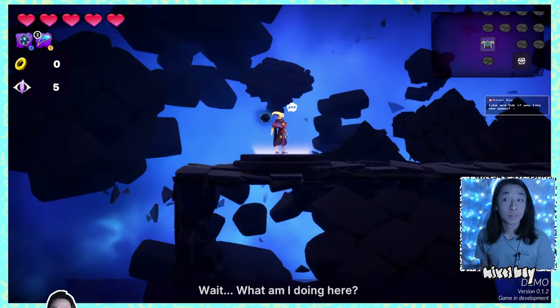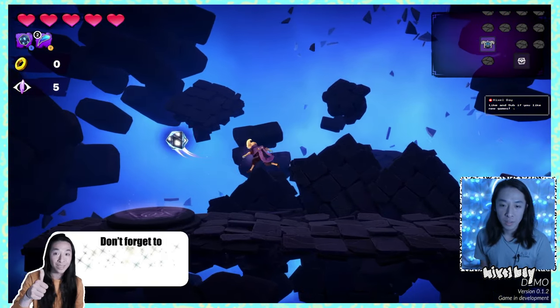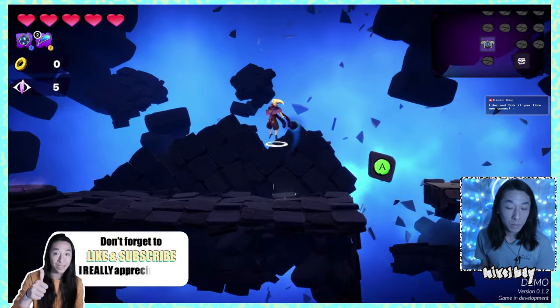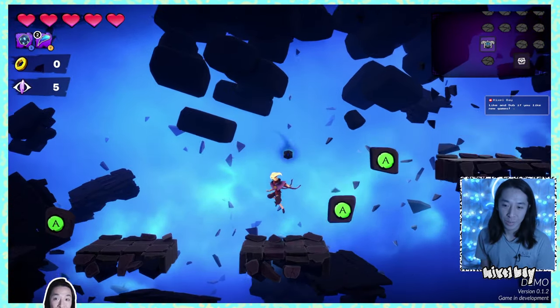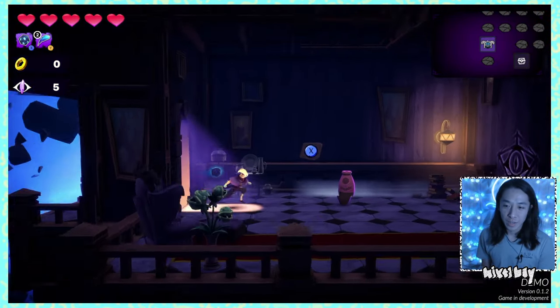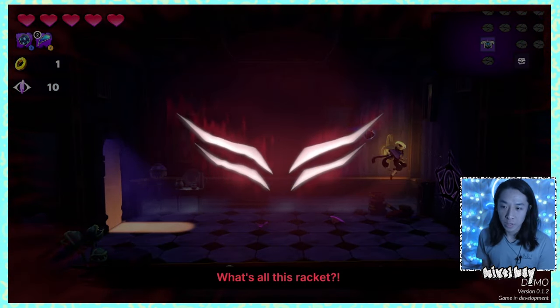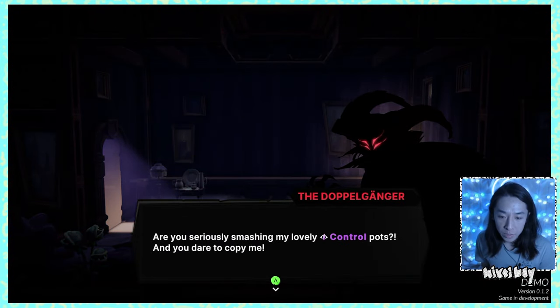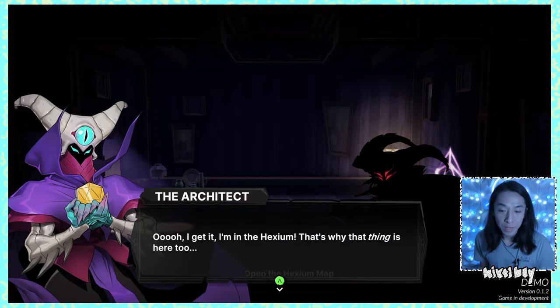They suggested playing with the controller, so that's what I'm doing. Looks cool. The gameplay feels a little bit like Dead Cells. A is X on the PS4 controller. I'm in the Hexium — that's why that thing is here too. I'm called the Architect. There's a doppelganger, and it's telling me I'm going to kneel before it.